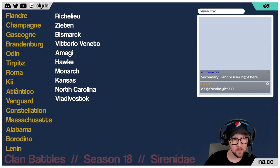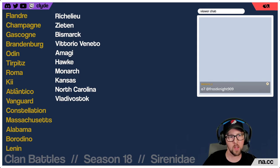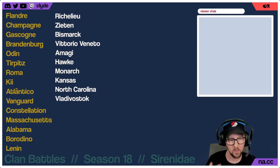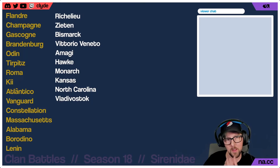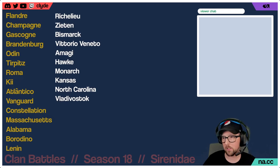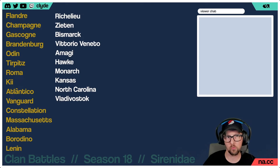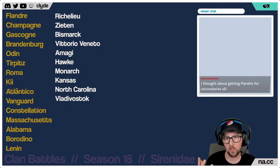Flounder actually has three heal charges, and it heals about 377 hit points per second without a captain. I don't want hit point pool to be my only deciding factor. Gascon also has a 40-second reload on its heal — similar to Massachusetts. It's two turrets of four barrels each with 380mm guns, so the smaller caliber may make people recoil a bit. But that fast heal reload is kind of interesting on Gascon.